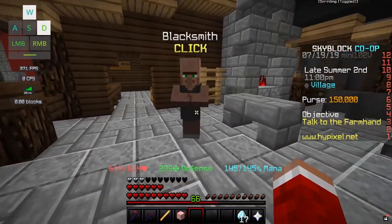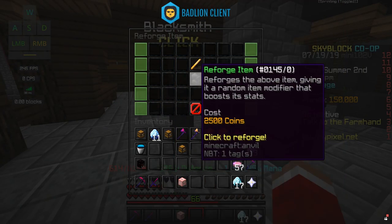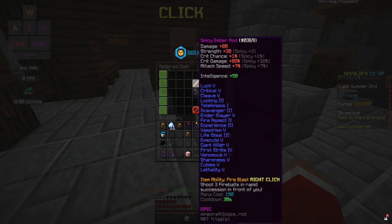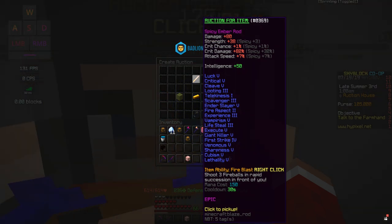Now we're going to go ahead and reforge this. Pretty much all we want is Legendary Spicy. We got Spicy — what Spicy does is plus 3 Strength, plus 1% Crit Chance, plus 32% Crit Damage, and plus 7% Attack Speed. That's really good — it's probably just underneath the Legendary category.